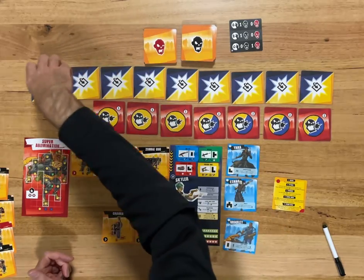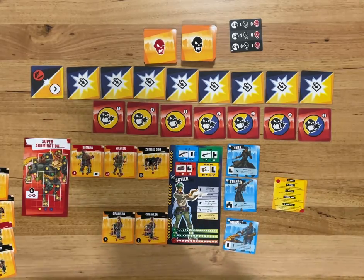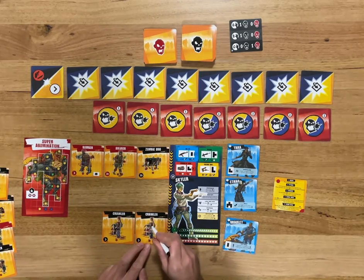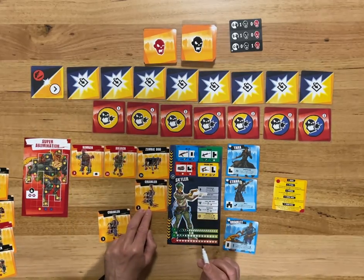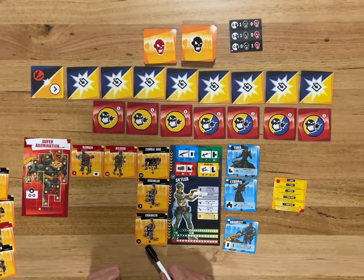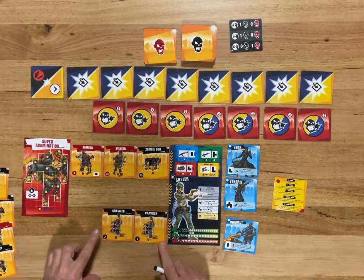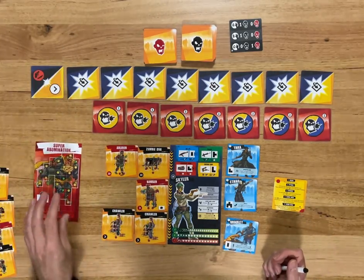I'm in grief at the moment — standard game is hard, I should have played easy. Anyway, we're going in red so I can do some knockback, which is handy. I'll do an L on that one with my saw — it'll do a knockback. He'll go forward. Then we do the zombie walk — he can't go any further so he'll attack me. He's got two stars, so I'm going to lose two health. These other two are going to come forward. That's the end of that round. I'm in grief now.